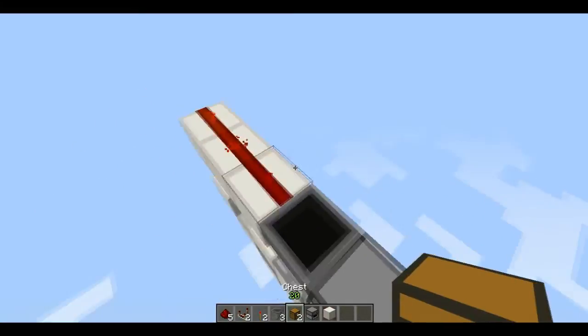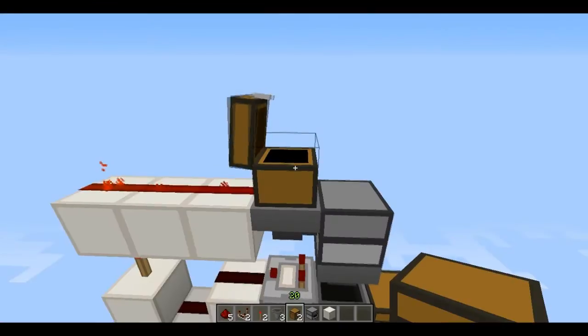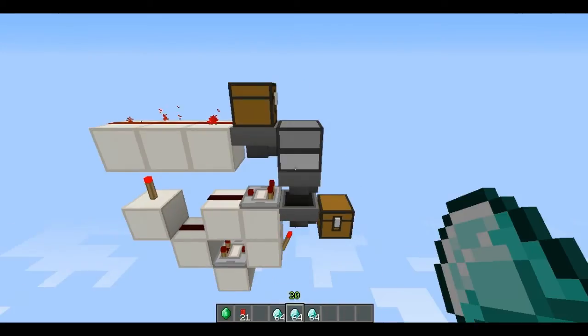On top of this hopper you can put a chest and then more hoppers depending on how much stock you want to have. That's where you're going to put your stock, and that is it — that's all you need. I'll just show you what to put in your hoppers now.